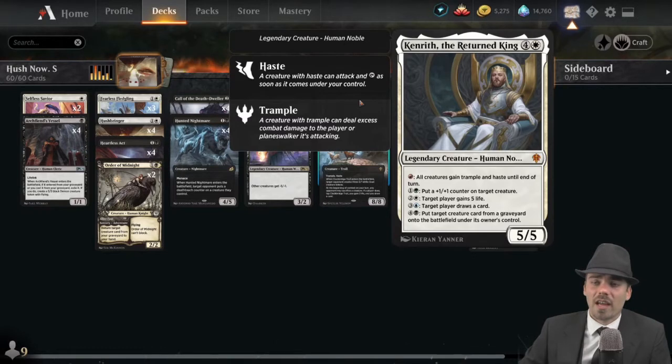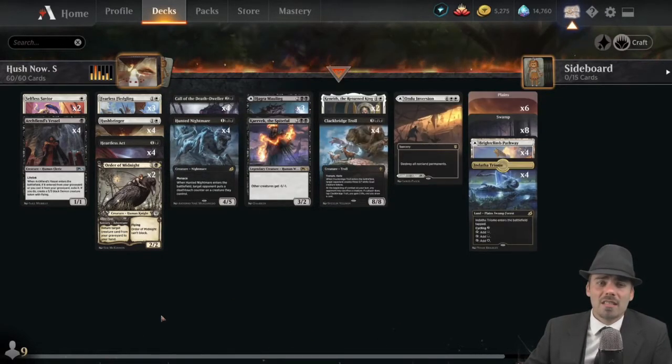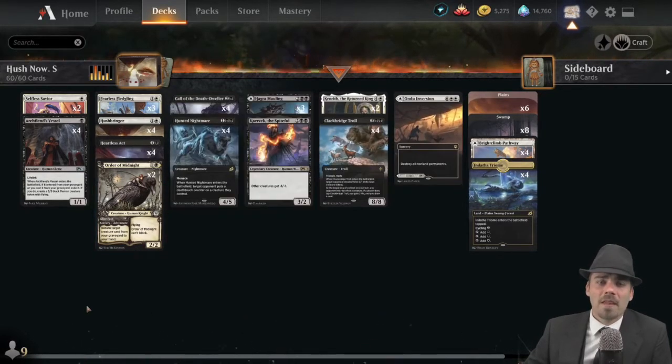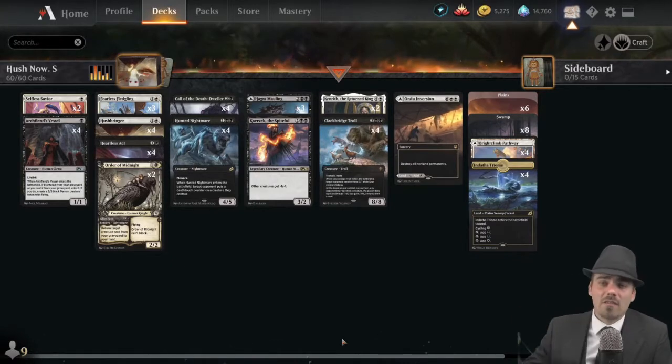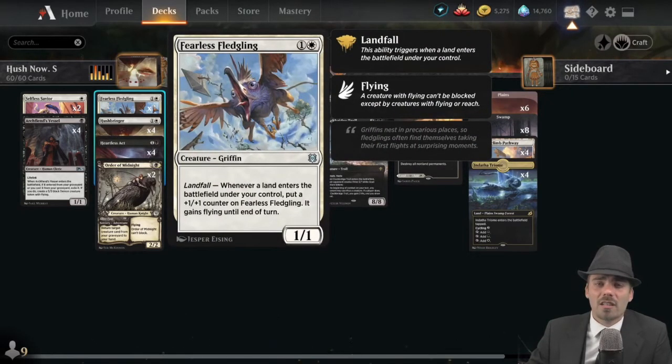Kenrith is quite strong as long as you've got mana to pump into it. It's often been used in Jeskai or Temur shells for the trample and haste or draw cards. For us, we're going to use it for its reanimation ability. We have lots of relatively expendable creatures — none of them are super crazy, but being able to reanimate them is quite strong. Paying five mana to reanimate a Hunted Nightmare is actually not the end of the world late game. Fearless Fledgling isn't a crazy card, but if we're making our land drops it gets bigger and has flying.